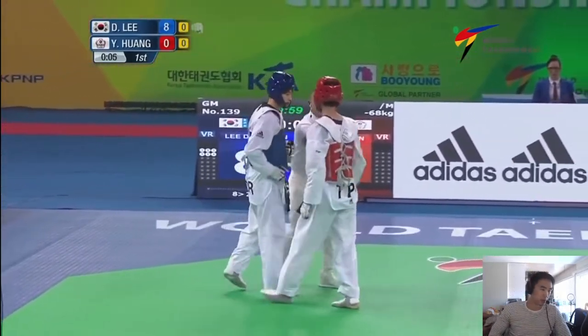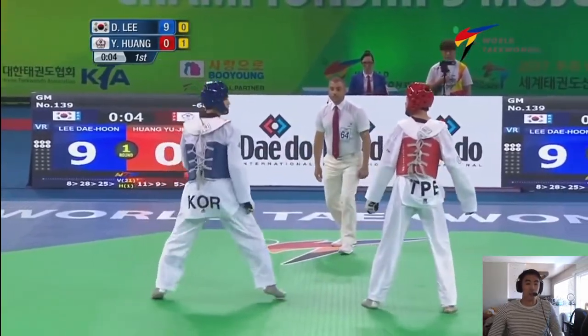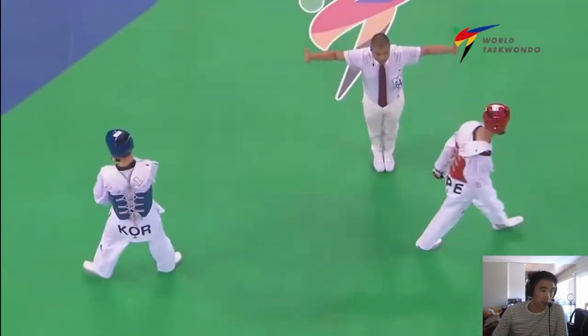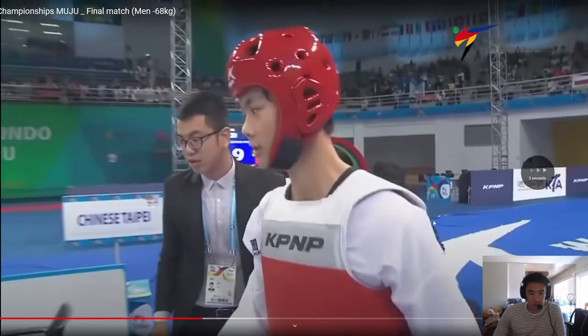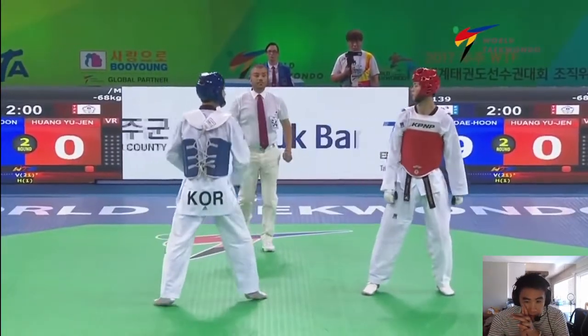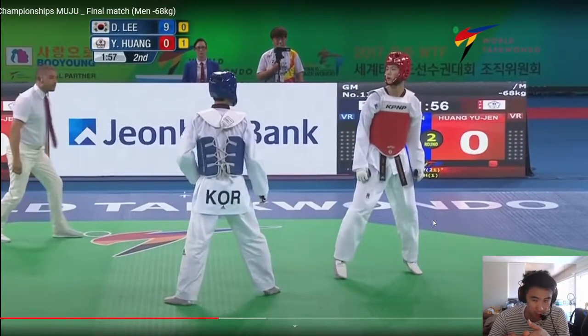It doesn't seem like this guy really has any defense against the clinch or Dae-hoon coming in at him. Dae-hoon has to just defeat that front leg, get it out of the air either with his hand or with a cut, and then goes in. Dae-hoon opting for the close stance position here. My bet is that he's going to go in, look for a switch — almost like Russia did in the Olympics — step in to deny that front leg, look for points on the inside that way.